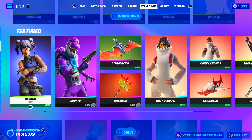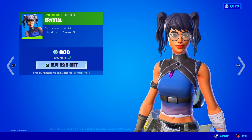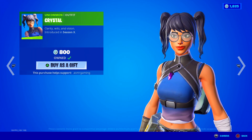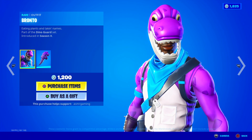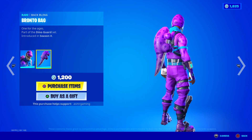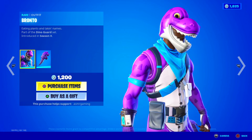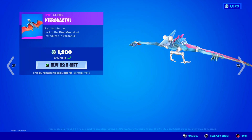Down here we have Crystal — I absolutely love this skin. Great skin: crystal necklace, the hair, the glasses, the shirt that fades from a lighter purple at the bottom to a darker blue as it goes up. "Clarity, wits, and vision" — this one's pretty popular. Then we have Bronto — "eating plants and taking names" — comes with a Bronto bag back bling. I think this is a fun skin; I kinda like the idea of a purple dinosaur, like Barney the dinosaur or something.